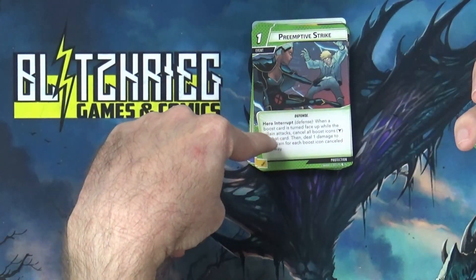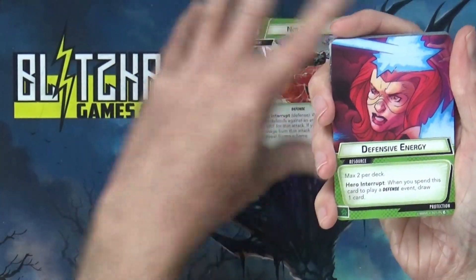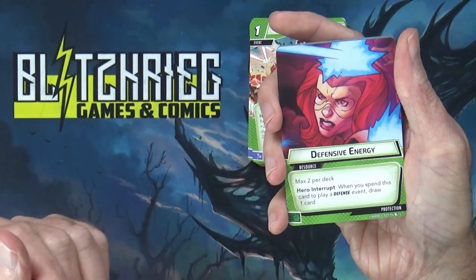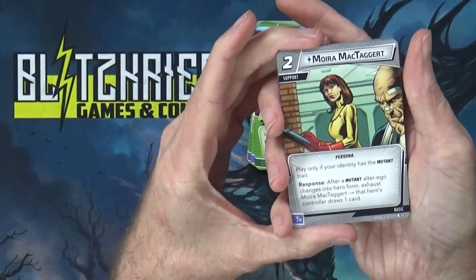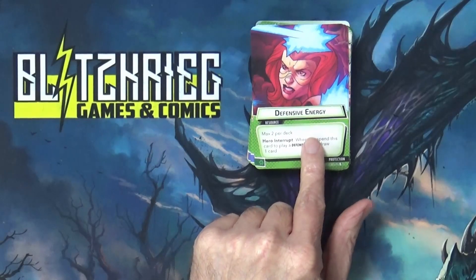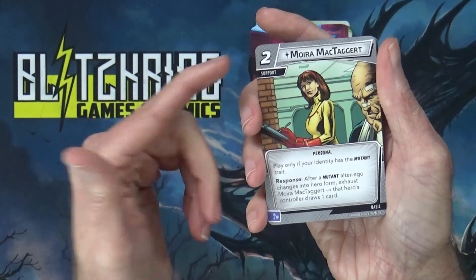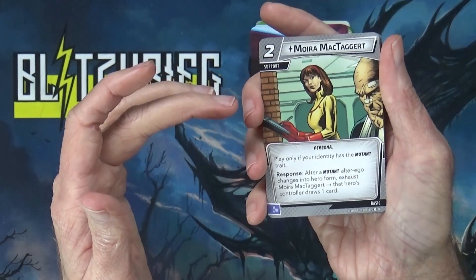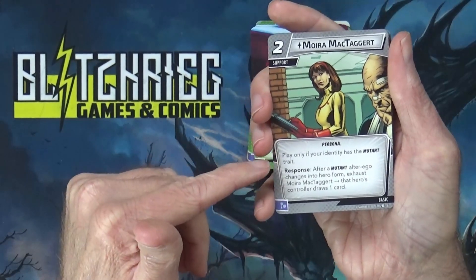There's a resource card we've seen before: max two per deck, hero interrupt — when you spend this card to play a defense event, draw one card. They only give you two of those. The rest of the deck is basics — the gray cards you can have in any deck regardless of aspect. Normally we see a new basic here. We have Moira McTaggart for two cost — she's a support, not an ally. Play only if your identity has the mutant trait.